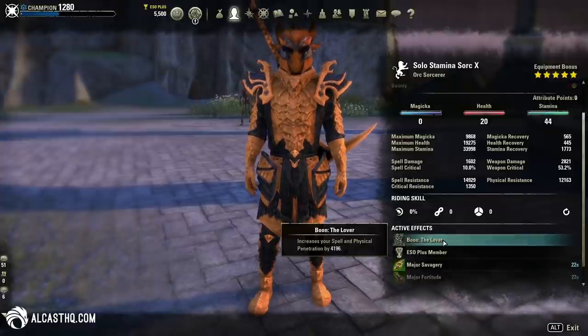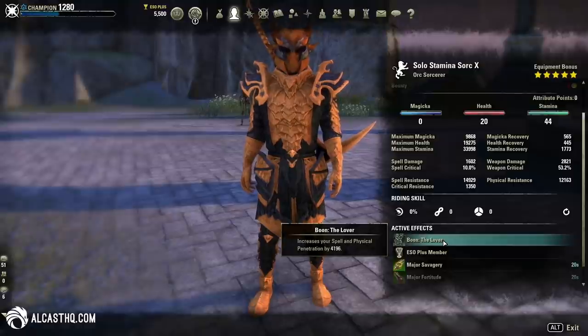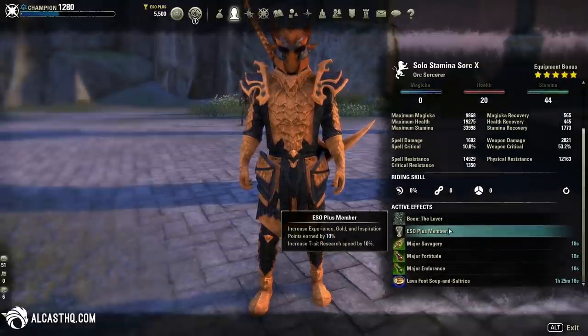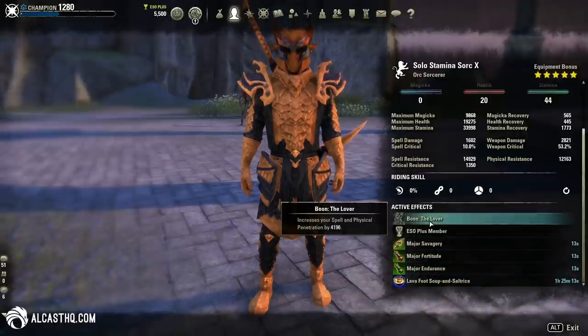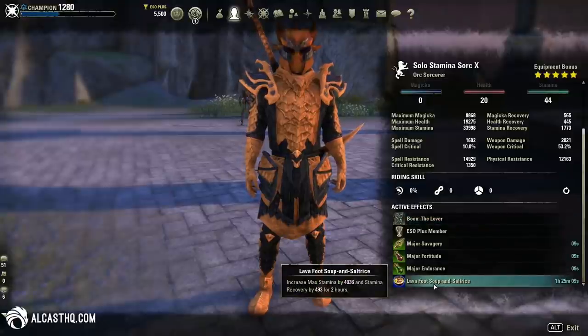We have the Lover Mundus Stone to increase physical penetration. It's always the best when you play solo. For a solo build in a group it's a little bit different, but for a solo setup the extra physical penetration is always good.